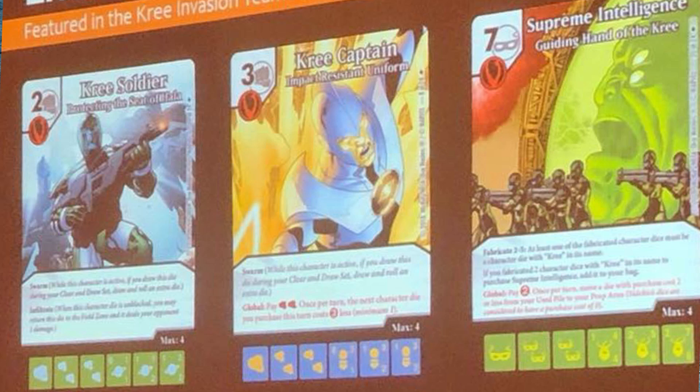The Kree Invasion team pack was also on display. Here we see a 2-drop Kree Soldier with the villain affiliation, a 0-1-1 / 1-1-2 / 1-2-2 stat line if I'm reading that right, and both the Swarm and Infiltrate keywords. This looks like a really good card that fits the villain meta very nicely.